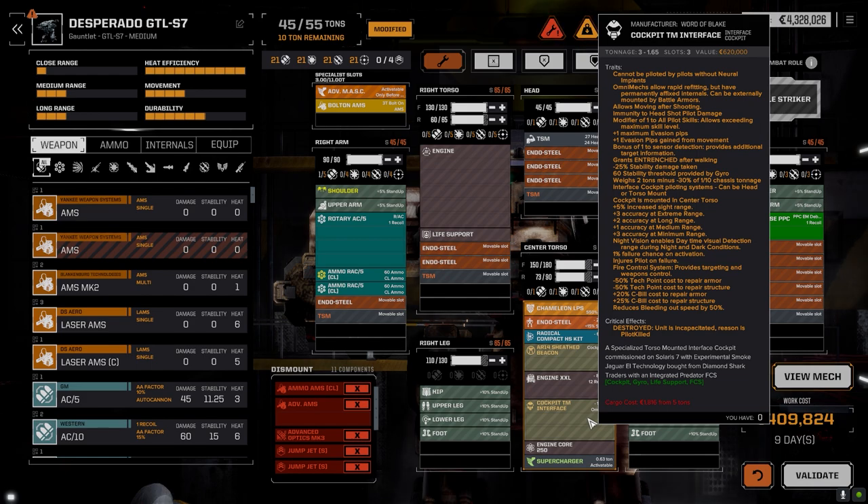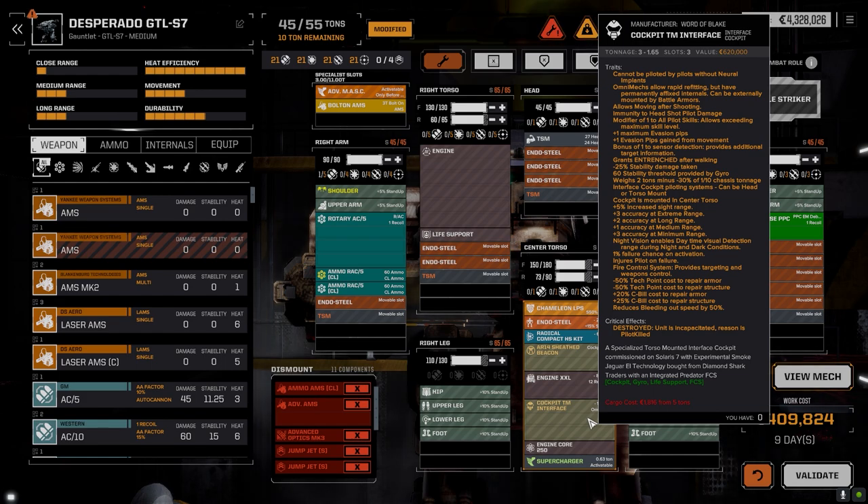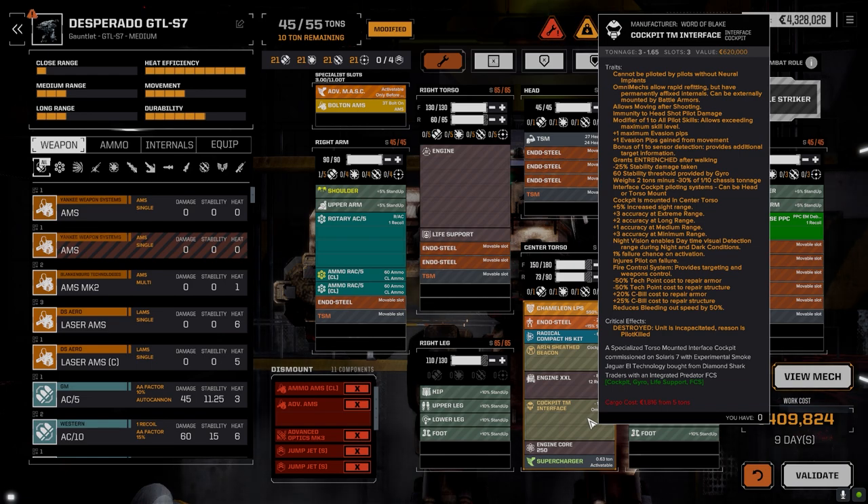Cockpit plus three accuracy at minimum range, plus three at extreme range. How does that work? Like mid-range you can't really see anything, but close or far — near and farsighted. One percent chance to fail on activation, so it's actually kind of cool. I'm not going to get rid of this thing.